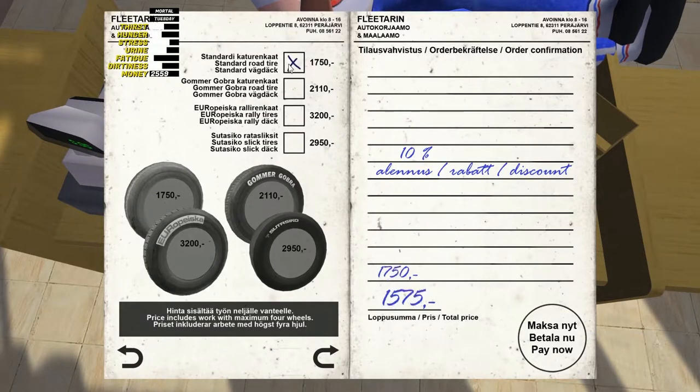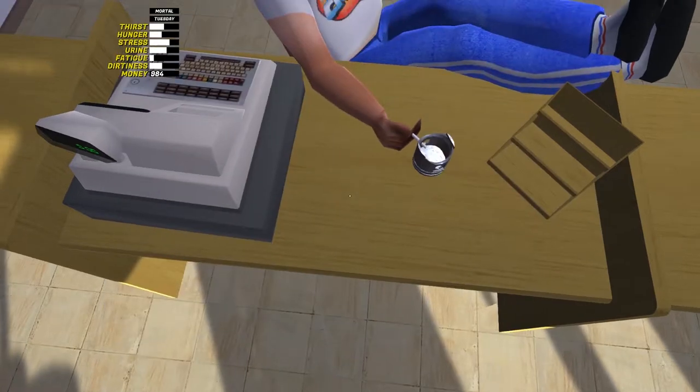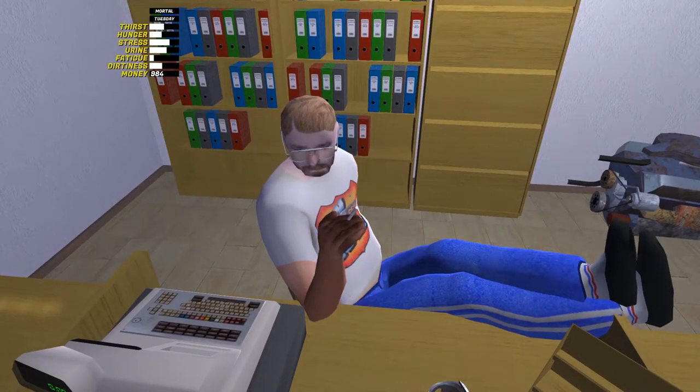To pass the inspection, tire wear must be over, let's say, 40%. You can always measure it with a ruler from the toolbox.